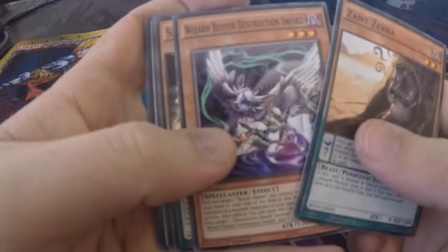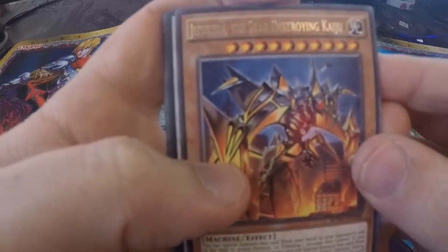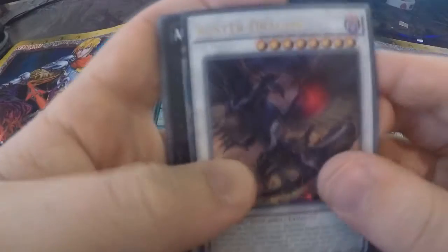Zany Ziba. Wizard Buster Destruction Sword. Super Heavy Samurai General Jade. Oh, very nice — Jixi, The Star Destroyer Kaiju. Oh, very nice. We have The Buster Dragon — Ultra Rare! Again, The Sea Gastron, Cosmodel, Shuttle, Dynamis Russian, Draco Faceoff.